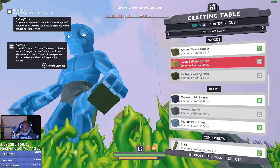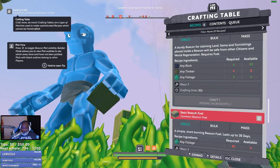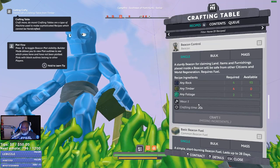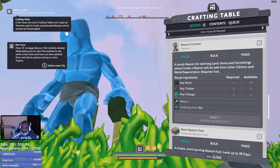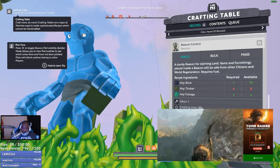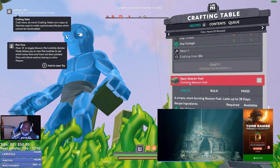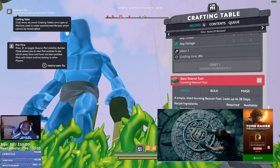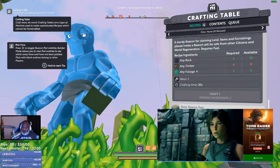I didn't see that, but I was thinking about this. Beacon control. And a beacon, basic beacon fuel. So a sturdy beacon for claiming land. Items and furnishings placed inside a beacon will be safe from other citizens. World generation requires fuel. And then I think you can just put fuel in there to extend it for some time. That's what I'm assuming how this works.